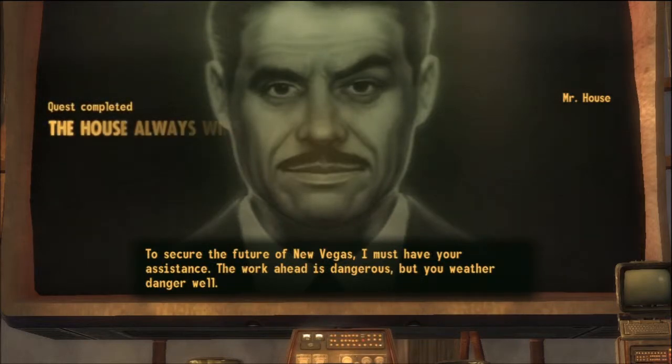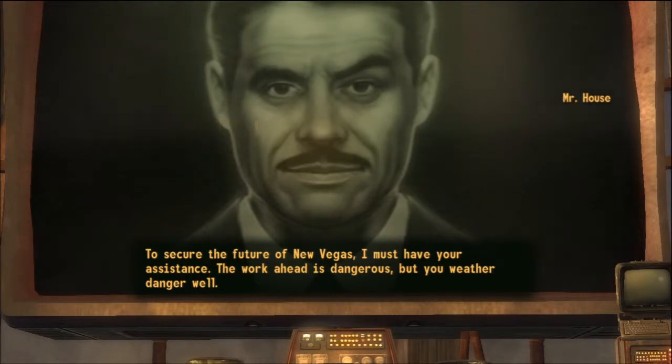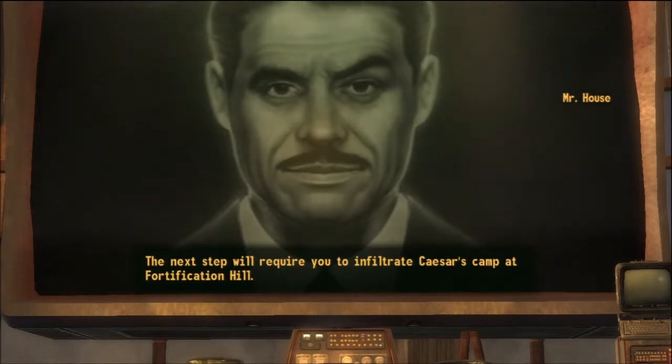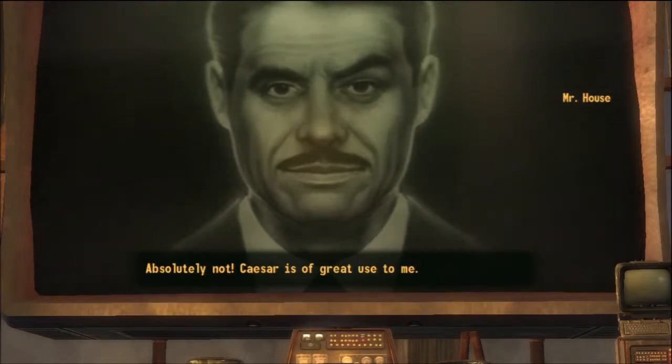To secure the future of New Vegas, I must have your assistance. The work ahead is dangerous, but you weather danger well. The next step will require you to infiltrate Caesar's camp at Fortification Hill. I don't want you harming a hair on that man's head, assuming you could find one.